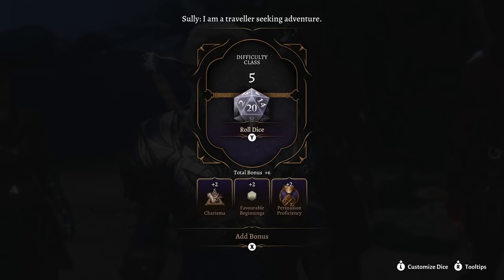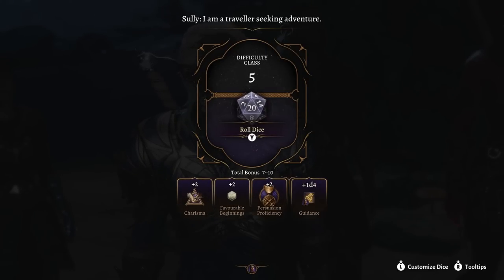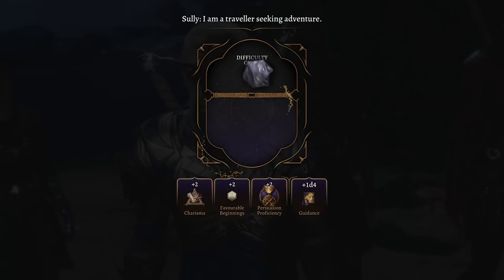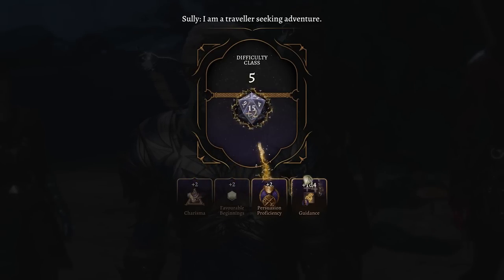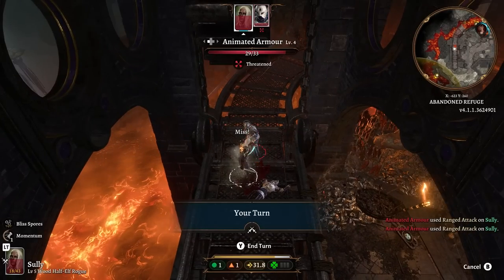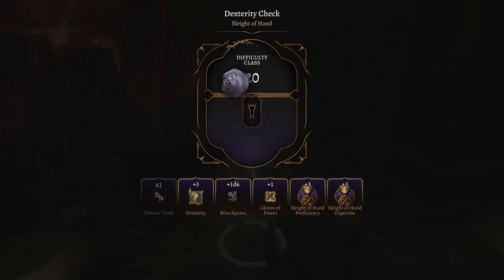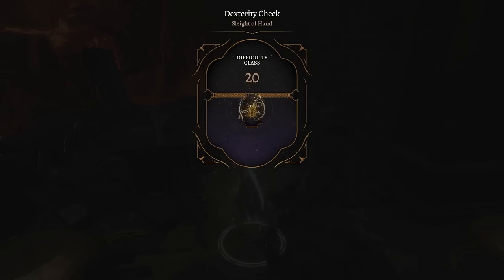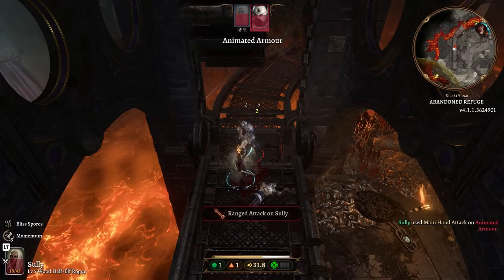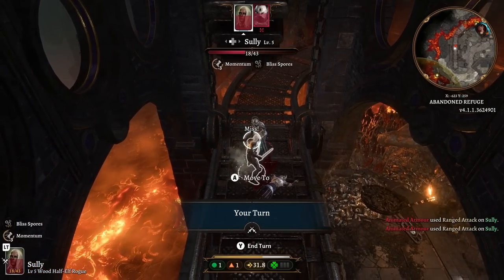In a previous patch during Early Access, Larian Studios introduced a weighted dice setting to avoid streaks of success or failure during your gameplay rolls, including attack rolls, saving throws, and dialogue roll moments. The concept seemed great for breaking up consecutive failures, but it did not feel as good for breaking up consecutive successes. Based on this community feedback, the team further refined this initial change in a later update, which is now called Karmic Dice.